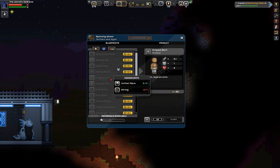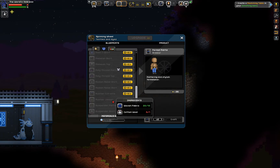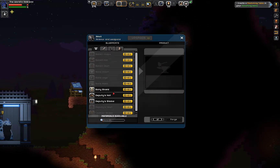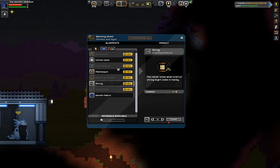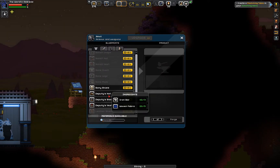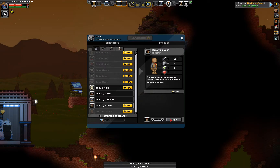Draped top, elite, pants — you can really deck your guy out. What's it take for the vest? Some string. Let's make a little bit of string. Five string, there we go. Now I can make just about everything. Make a new hat — boom. Make some slacks — boom. And we'll make the vest — boom.